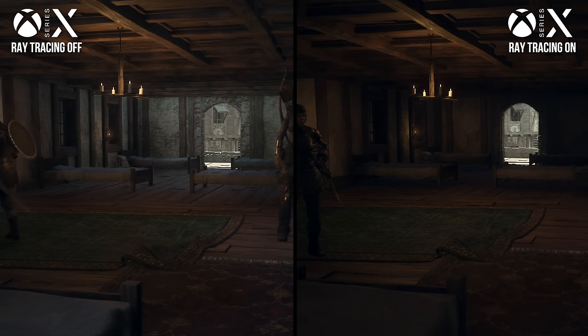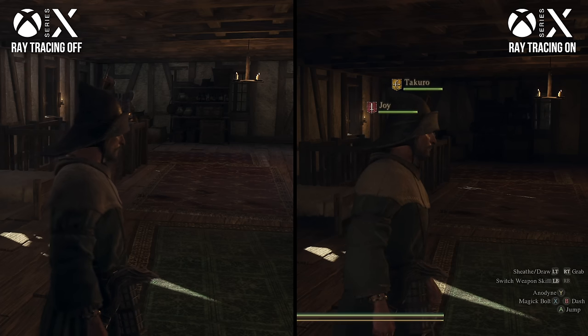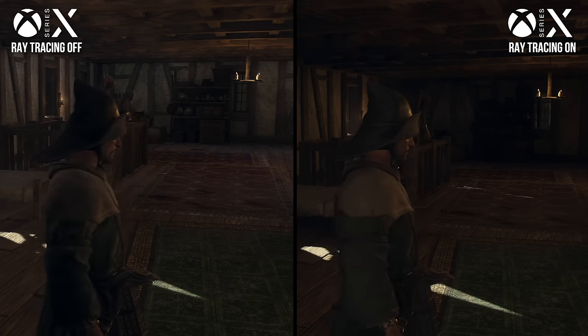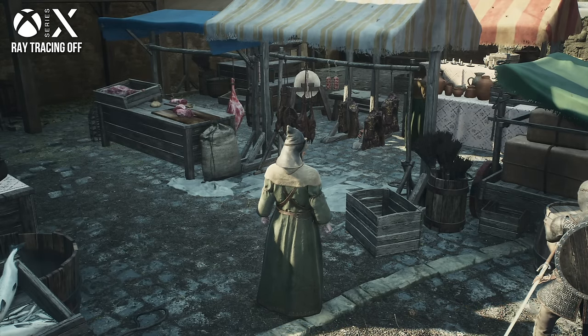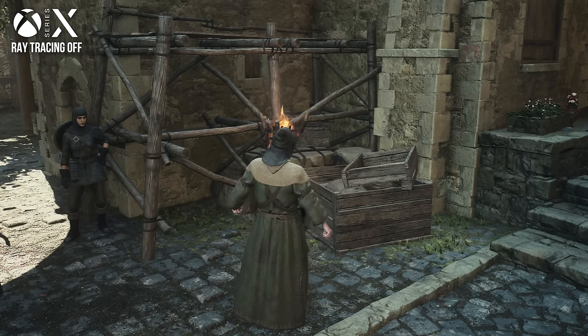This becomes especially obvious indoors, where each piece of furniture blocks light in a much more convincing way than we see in the non-RT view. Because of the complex geometric arrangements in these interior spaces, the RTGI often produces a much more pleasing image, with the limits of SSAO laid bare. So overall, it's not exactly a welcome change — we're essentially getting the Series S feature set on Series X console hardware, and the results aren't flattering.